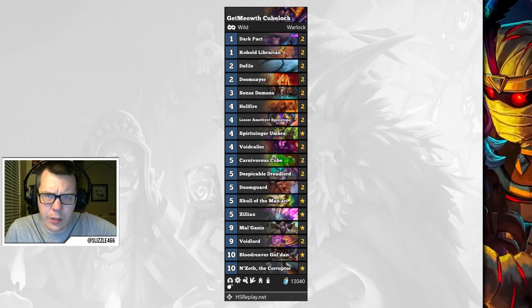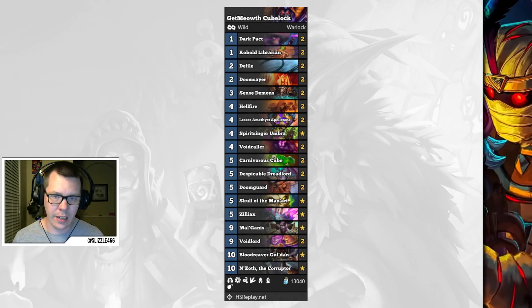Cubelock is also still quite good. I hit Legend with Cubelock last month. Nothing specifically new here, but Azalina has been introduced to the list as well as Doomsayers, just to help deal with all the aggression in the meta.